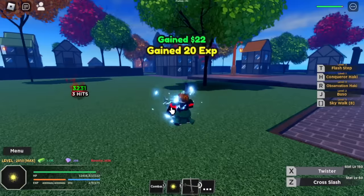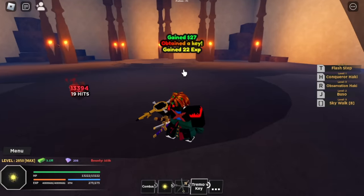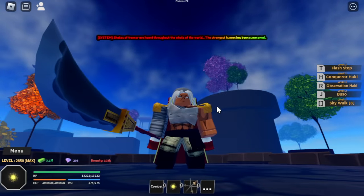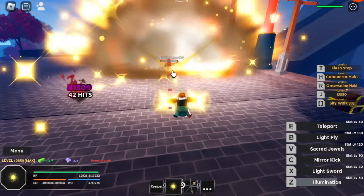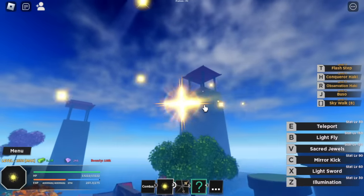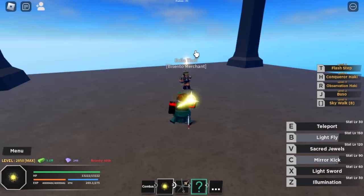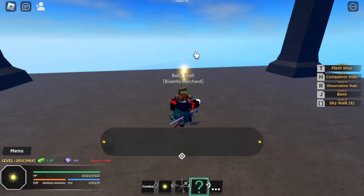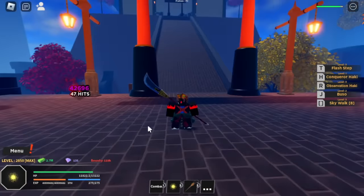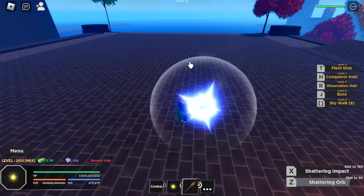Next up, we're going to talk about Bicento. First, you need to defeat the Ice Admiral to get the key. Insert the key to summon the Tremor Lady boss. Defeat her and get the White Orb, then head to one of the towers to find the Bicento Merchant. For V2, you need to do it again — get the key, defeat the Tremor Lady, and you'll get Bicento V2. It has two skills: Shattering Orb and Shattering Impact.